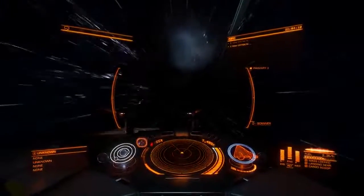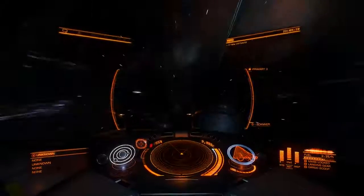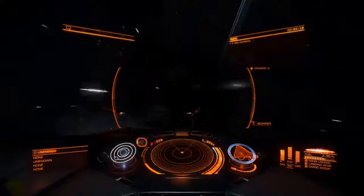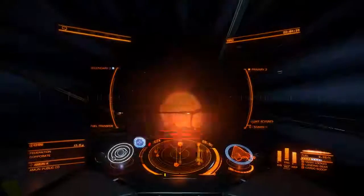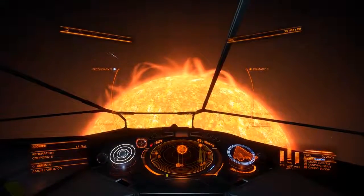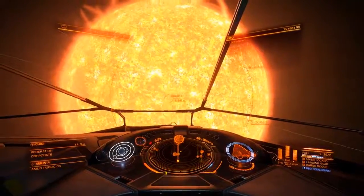Also, throttle back to zero when you enter the jump countdown — this is important for new players. That way, if you are jumping in, you don't immediately drive yourself into the star. Throttle is zeroed. You're at 30 kilometers per second, standard supercruise speed, 40% throttle.